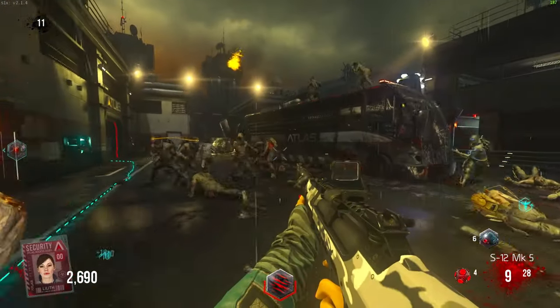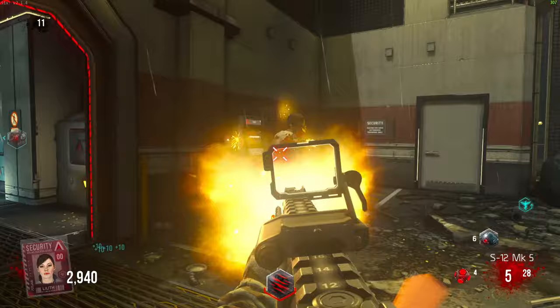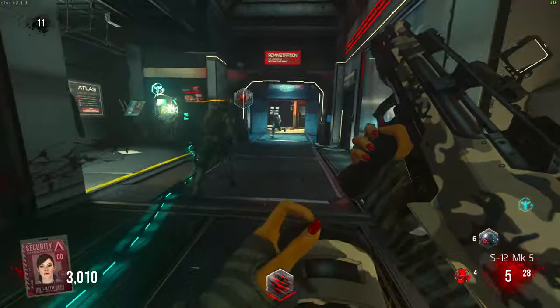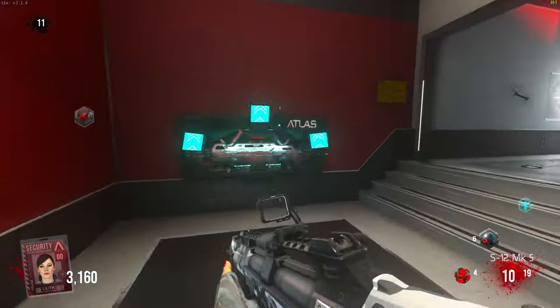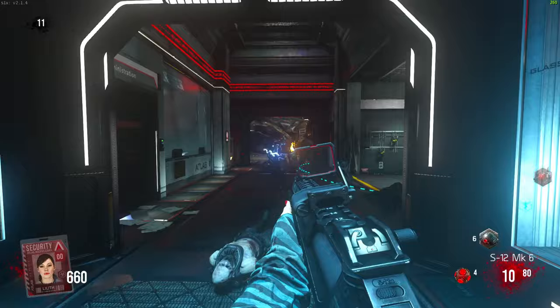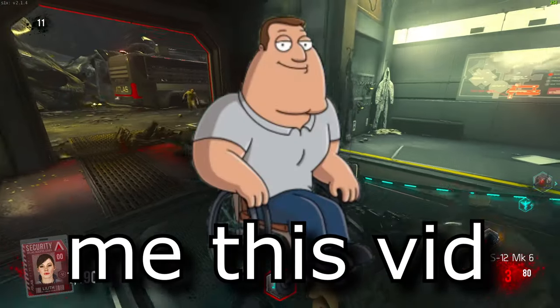In Exo Zombies, having the exo suit is crucial because zombies will literally leap towards you with the weirdest movement patterns and will just surround you in seconds. So I thought, why don't I just ruin my day and play every single Advanced Warfare Zombies map and see how long I can survive without getting the exo suit? That means I can't buy any perks, I have to run around the place, and I have to use stairs in this video.